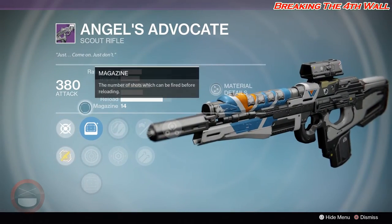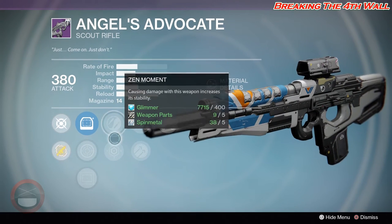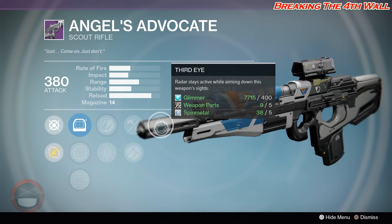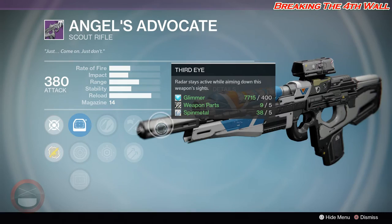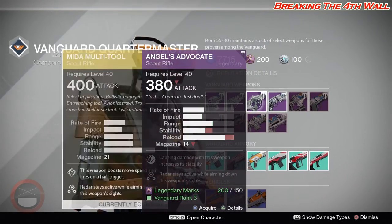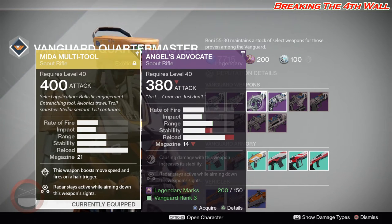Next we have the Angels Advocates with Red Dot ORA2, Range Lens RLR5, OEG, Zen Moment, Last Resort, Braced Frame, Hammer Forged, and Third Eye. Getting this weapon with Third Eye and several other good perks would definitely make this a cool legendary scout. You've got to get that stability up though — range is perfectly fine but stability needs work. Comparing it to my other scout, it's not so bad — just a little more stability and it'd definitely be a better contender.